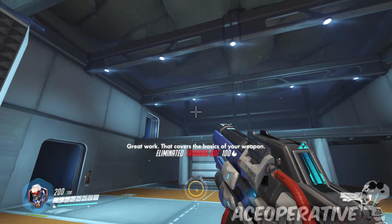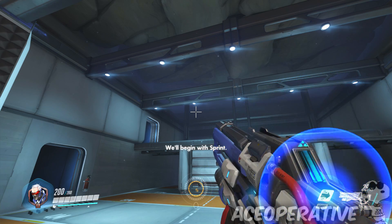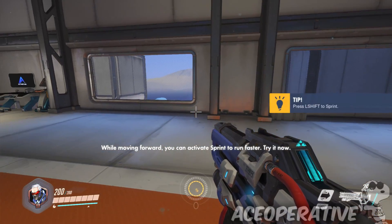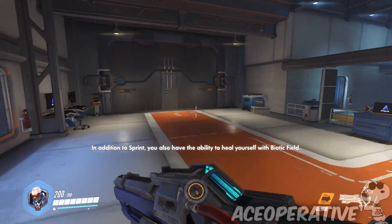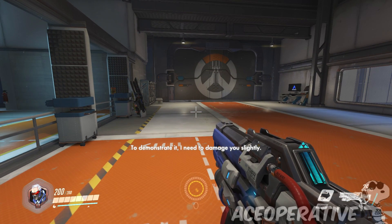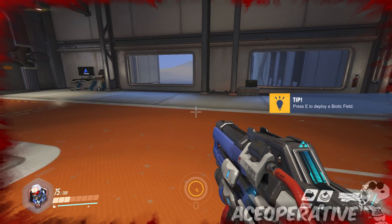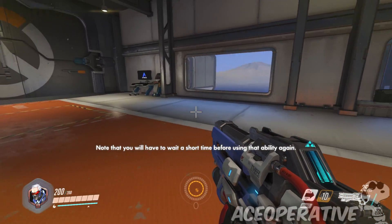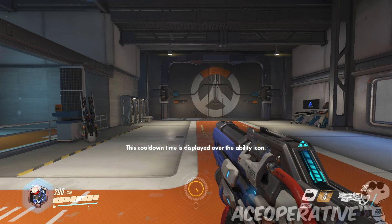Great work, that covers the basics of your weapon. Next we'll go over your abilities - oh I got abilities! Please go to the highlighted area in the center of the room. While moving forward you can activate sprint to run faster - oh cool! In addition to sprint you also have the ability to heal yourself with biotic field. To demonstrate it, I need to damage you slightly - what? No! Ow! You will heal while you're within the glowing area.